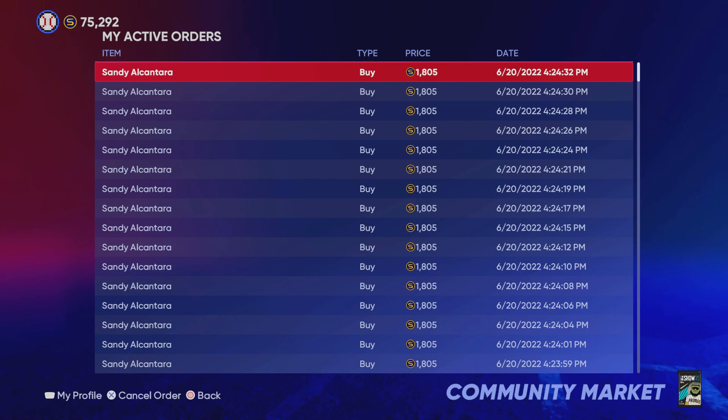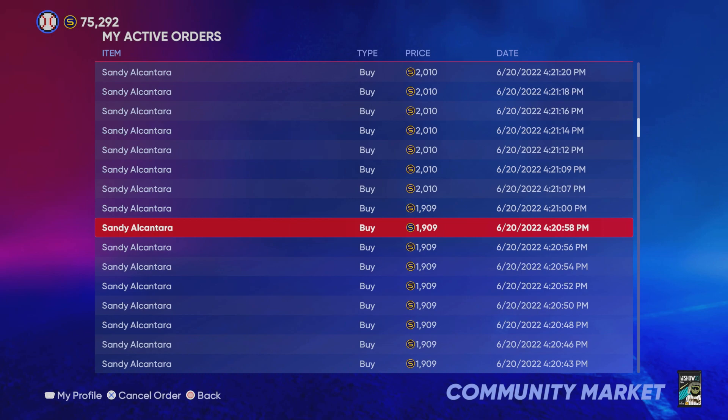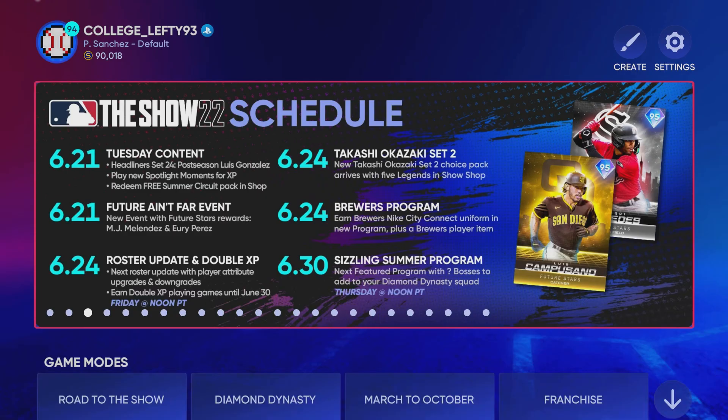So the reason I'm showing you this is to help you out. I know some people might put their buy orders up for prices a little bit higher than mine — that's okay, it still worked out with Jazz Chisholm. But that is really going to do it for this video. I'm College Lefty, and hopefully I can help you make your stubs and get those diamonds in Diamond Dynasty. Peace out.